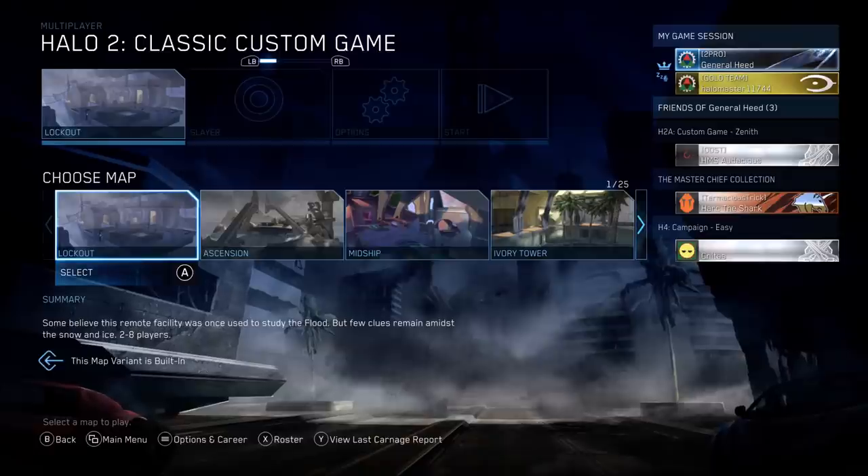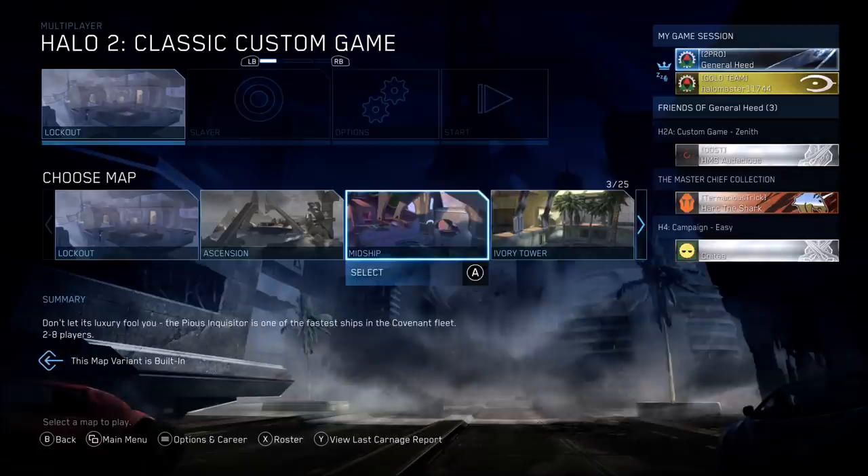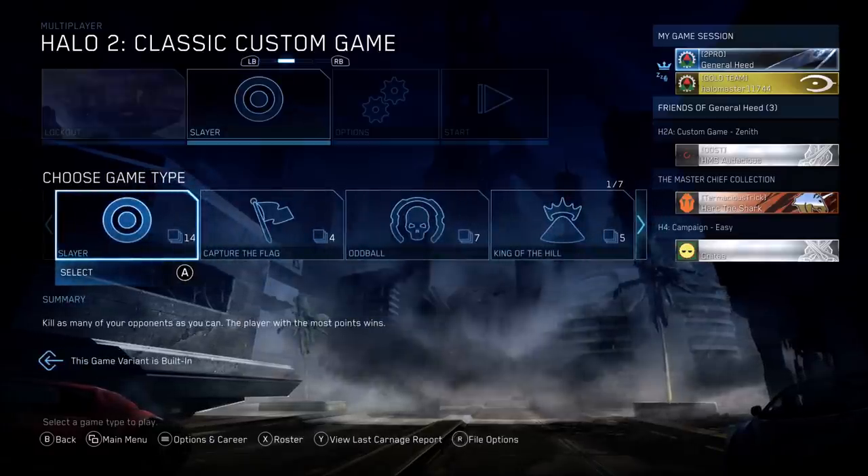Hey guys, it's General Heat here. How's everyone doing today? For today's video I'm going to be showing you guys a simple, easy, and fun glitch — a new easy way to go weaponless in Halo 2 multiplayer. More specifically, Halo 2 classic custom games.